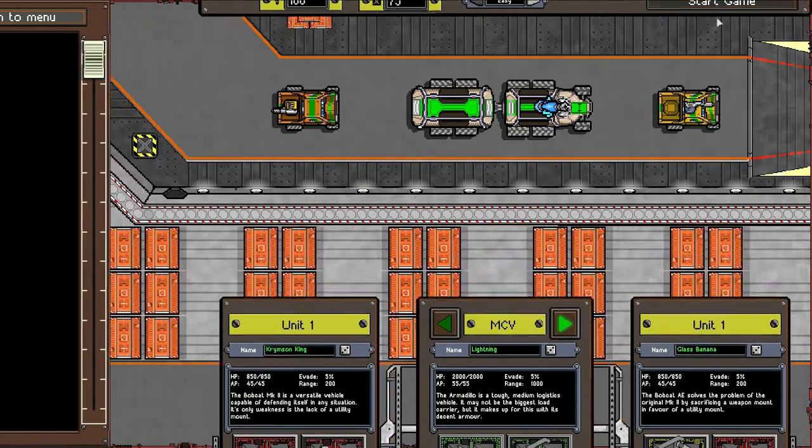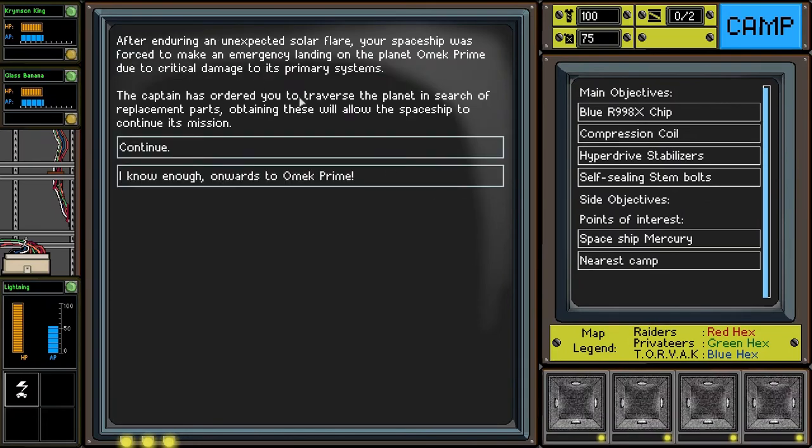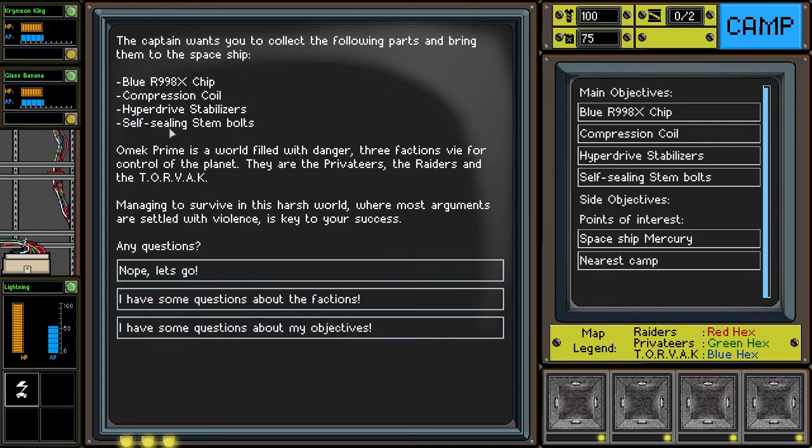So let's just dive in and I'll explain things as we go. Welcome to Convoy. After enduring an unexpected solar flare, your ship was forced to make an emergency landing on the planet Omec Prime due to critical damage to its primary systems. The captain has ordered you to traverse the planet in search of replacement parts. And I didn't realize these were randomized — we need to find the Blue R99-8X chip, a compression coil, hyperdrive stabilizers, and self-sealing stem bolts, which is a Star Trek Deep Space Nine reference if you're a super nerd like me.